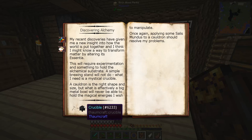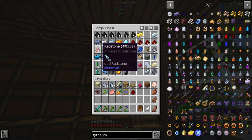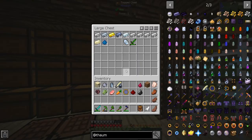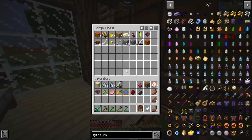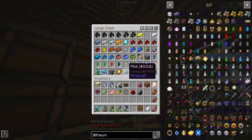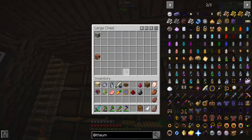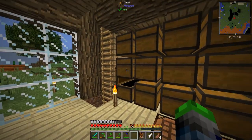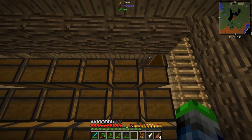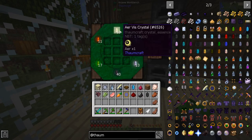All right, Salis Mundus — we need to make some more Salis Mundus. Let's grab some redstone, some flint, we need a bowl. Bowl — where did I put my bowl? I dumped out my inventory. All right, there's the bowl. And then we need three shards — where did they go? Oh, they're in here, duh. One, two, three — okay.